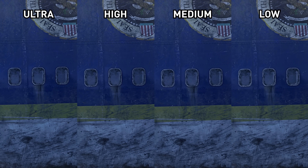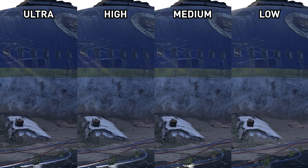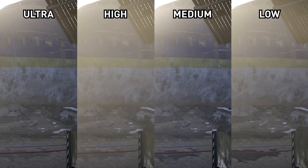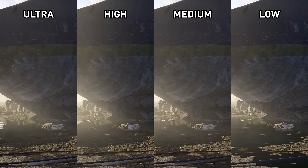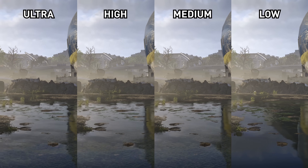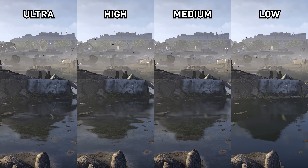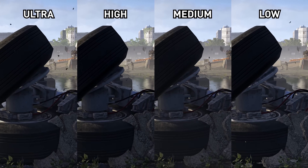We'll kick things off with the presets. There are four options: Ultra, High, Medium and Low. Most of the individual quality settings also have four modes, so as you step down each preset the settings get a corresponding step down. However, even when using the Ultra mode some settings are not at their highest, and we'll mention why that might be the case a bit later.